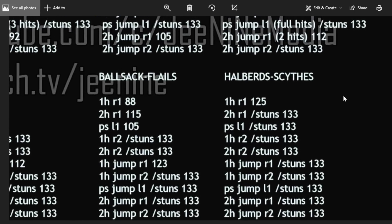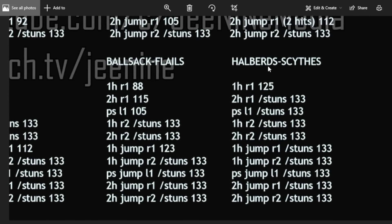For halberds and scythes, we're in the territory of almost everything stopping everything. The only attack you can resist is the one-handed R1 at 125 poise damage — still fairly high. Everything else always stuns max poise. Two-handed halberds and two-handed scythes cannot be poised through, putting them in the same strong category.